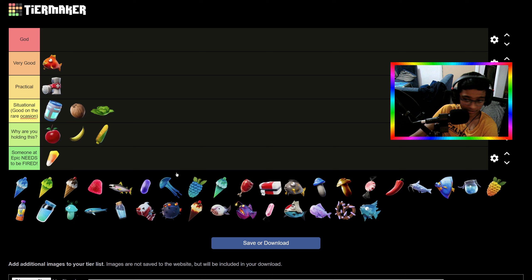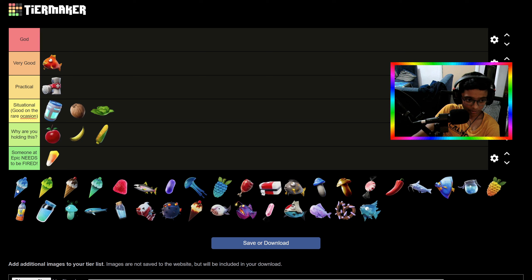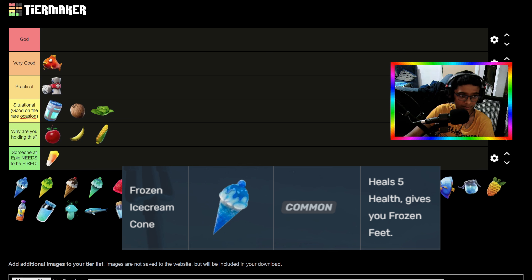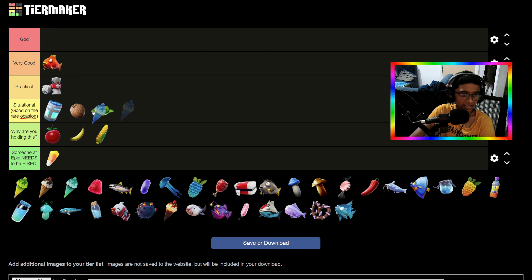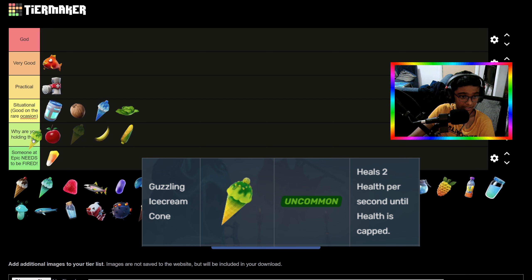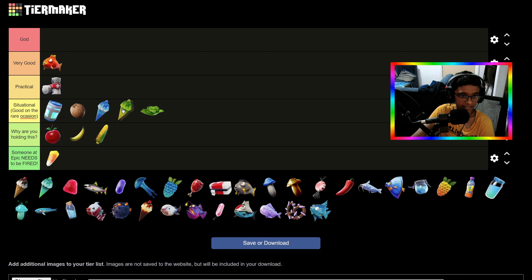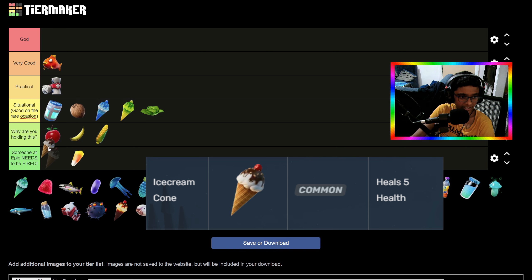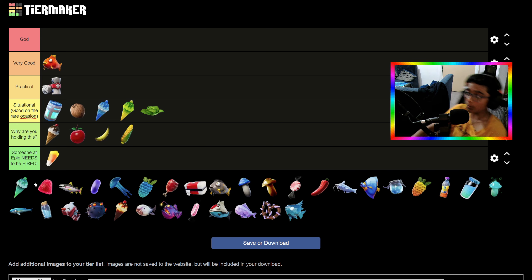Now let's put all the Ice Cream Cones together. This one gives you the frozen effect and icy feet — it's decent but not very helpful, so I'm putting it in Situational, better than Cabbage. This other one I can't remember what it does — we're putting that in 'Why Are You Holding This.' The original one isn't very good, it heals you like barely anything — putting that in 'Why Are You Holding This' as well, at the top.